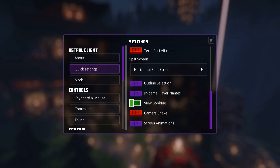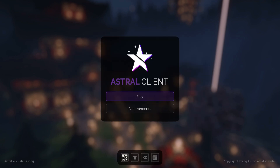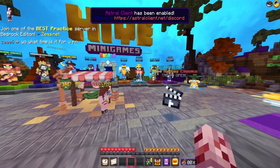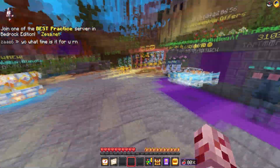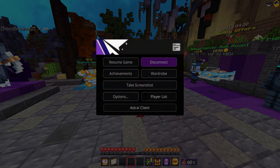Going to quick settings — not gonna lie, I'm liking the way the settings look. I've heard the mod menu isn't coming out yet because keep in mind this is a demo. Without further ado, let's go play some Hype Skywars. Astro Client has been enabled with a Discord link and all that. They also advertise Zika, which is quite interesting.